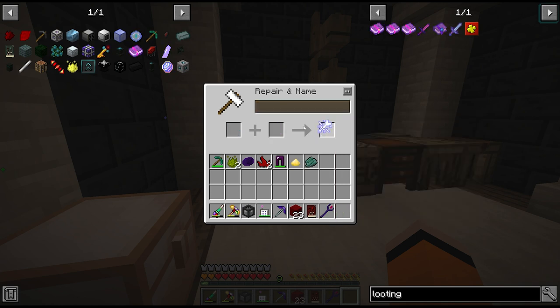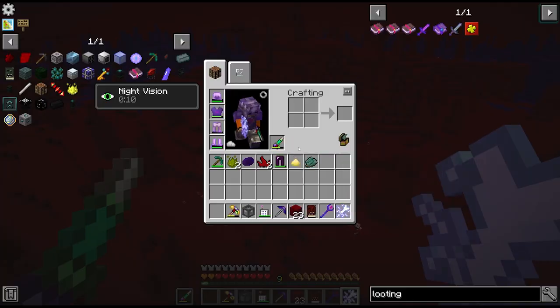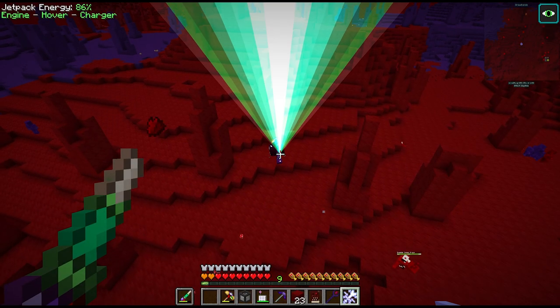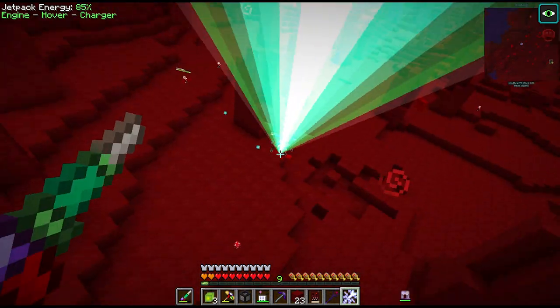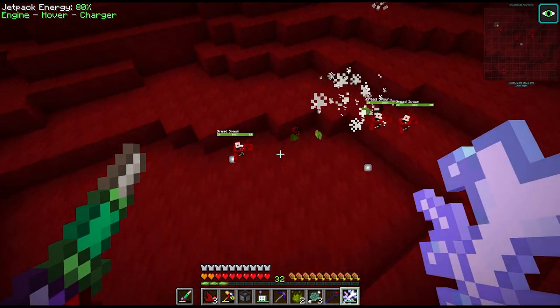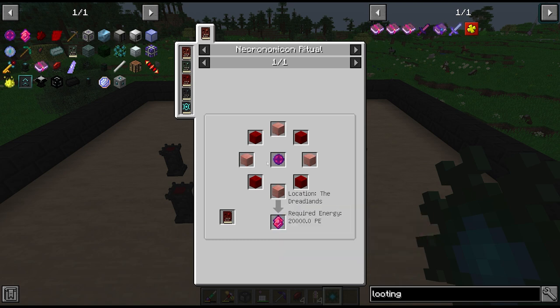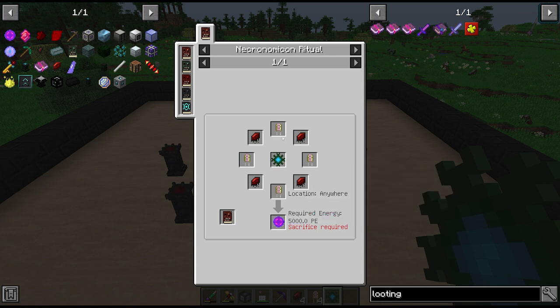We could maybe set up a powered spawner for these guys, but I think I'm actually just going to put Looting on a sword to help speed it up. I'm not sure if the drop we're after is actually affected by Looting, but I think we can have our laser gun in the off-hand and the sword with Looting in the main hand, and it should apply the Looting effect even if we don't last-hit with the sword. Luckily these greater dread spawns also drop the shards we're after, which are a bit easier to deal with.